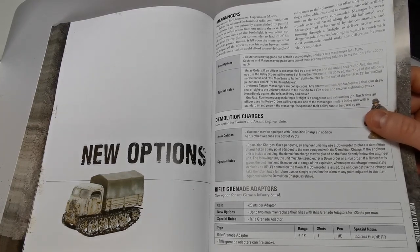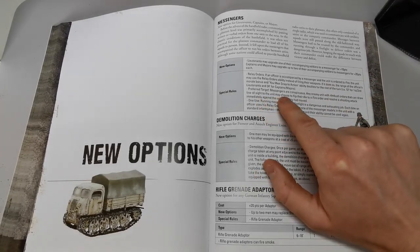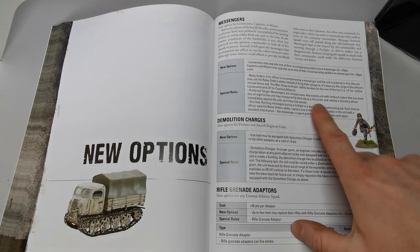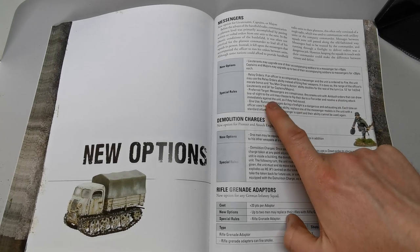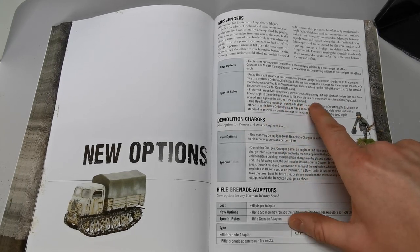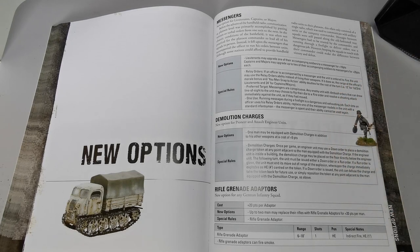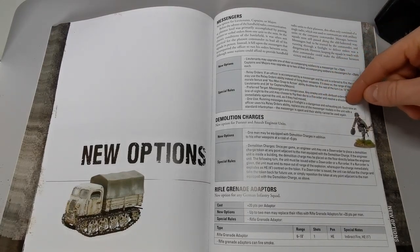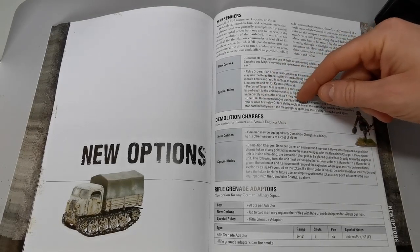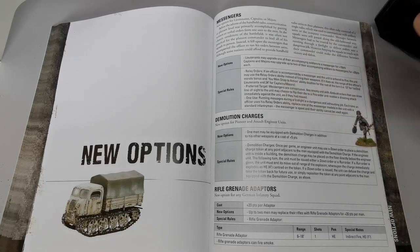Messengers are conspicuous targets: any enemy with an ambush order and line of sight to the messenger must flip their dice to fire at it, resolving a shooting attack. They're one-use — each time the officer uses a relay order, one messenger model is replaced with a standard infantryman, representing how dangerous and exhausting running messages is in a fight.